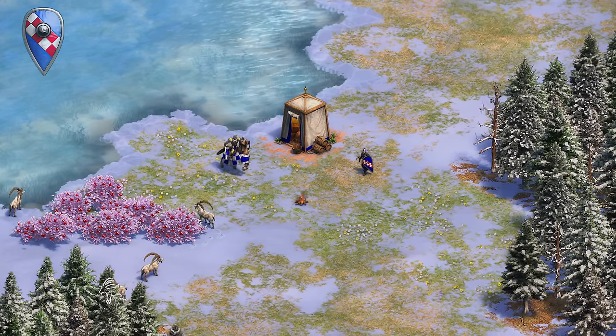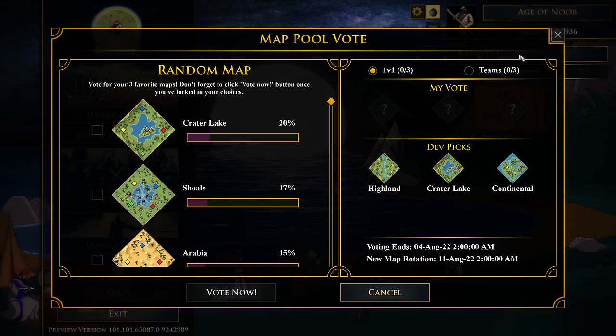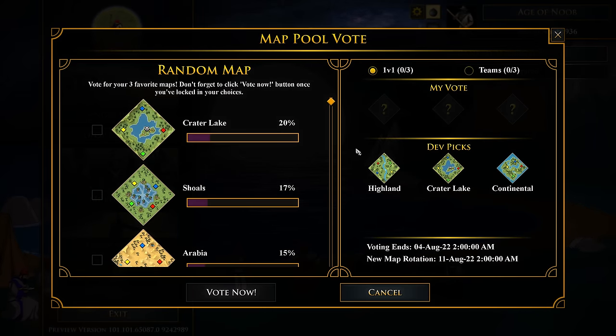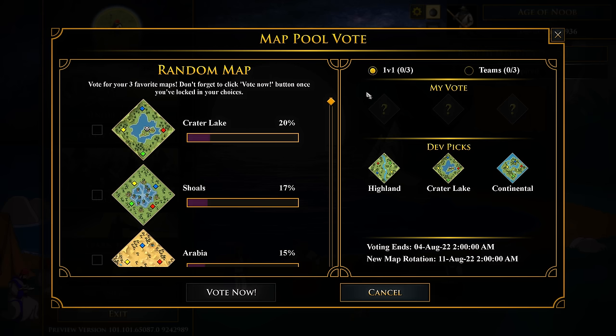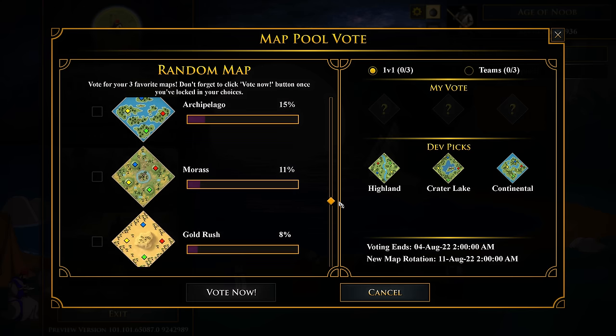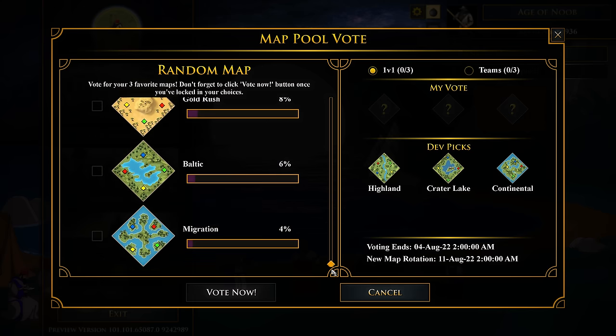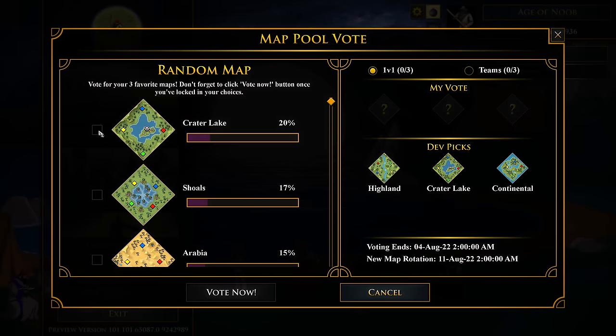Apart from these balance changes, a map voting system will now be an in-game button, which should drive more votes and traffic than the current system. It will be on the top right corner on the main menu, and you will be able to toggle between 1v1 and team map pools. I really like that the voting will now be in-game, but I think the maps should all be seen at a glance instead of having to scroll down. Granted, it's still in its preview state and we're looking at dummy data, so we'll have to wait and see how this is implemented on the live version.